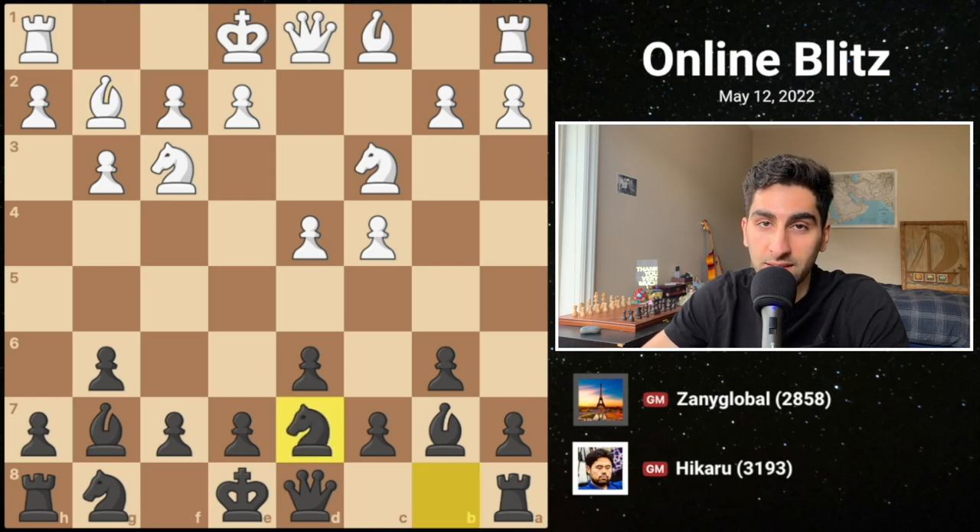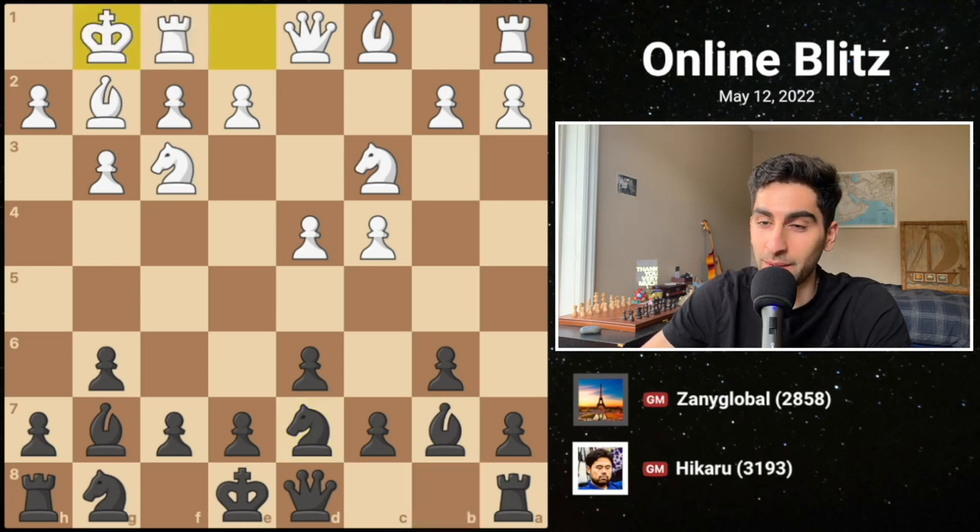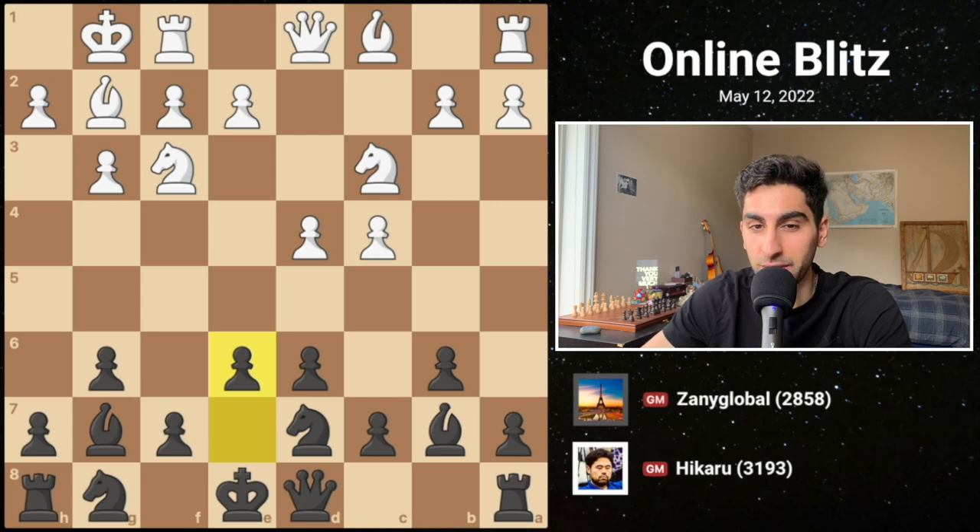Black responds with knight d7 — it's clear Hikaru doesn't want to move the pieces too far in case they may get captured. White castles, and black plays e6, almost completing the setup.